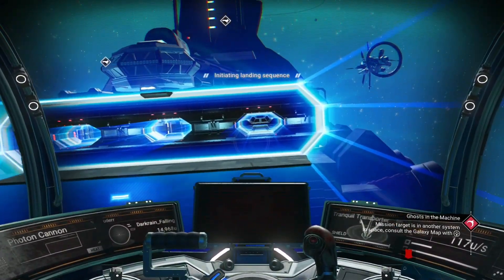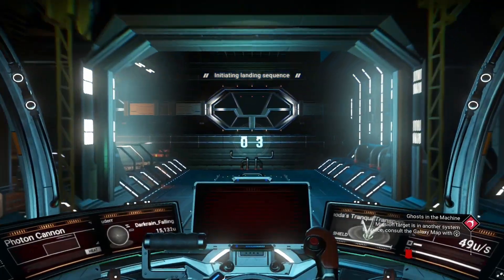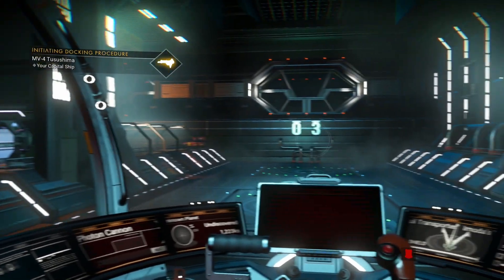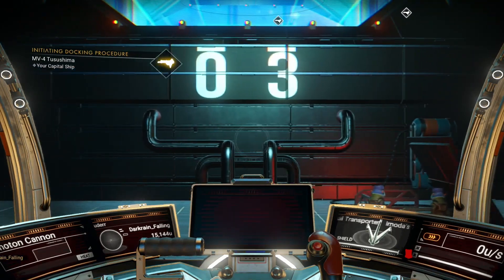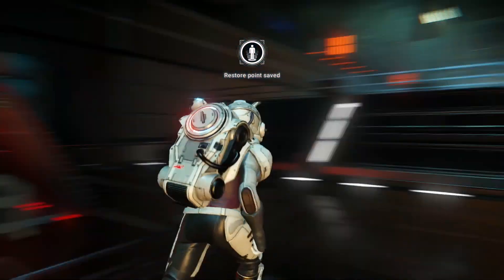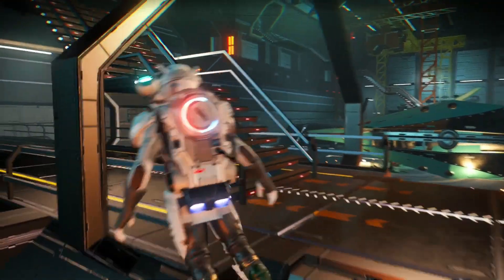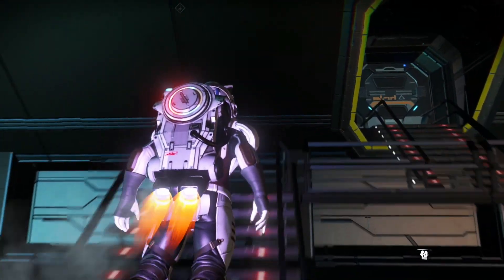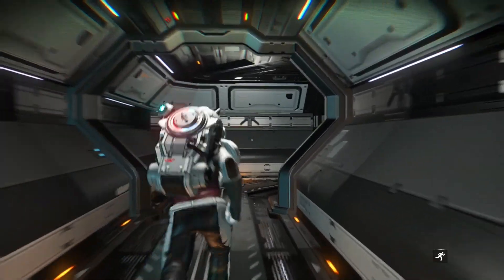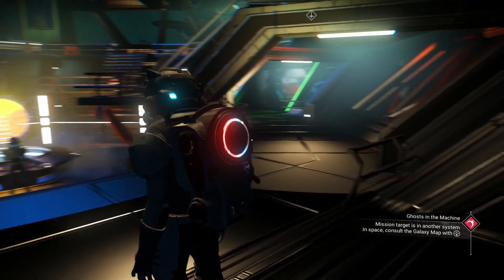First thing I want to talk about is the new improved freighters. The hangar looks a lot better — the overall look, the feel, the aesthetic is very very good. To my knowledge, freighters haven't really had much love since the Foundation Update where they were introduced. Walking into the bridge from the hangar is just so much better.